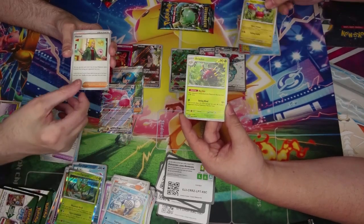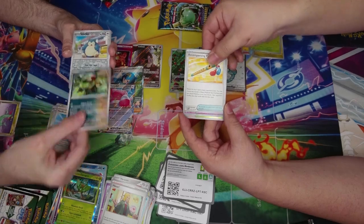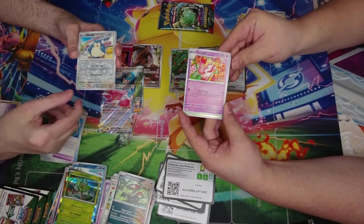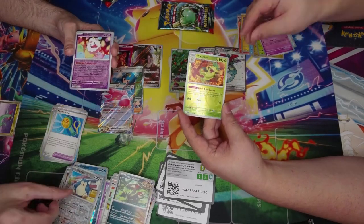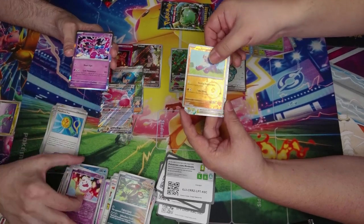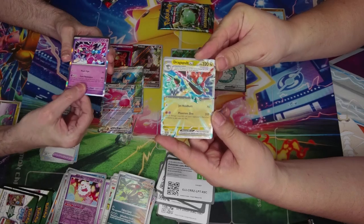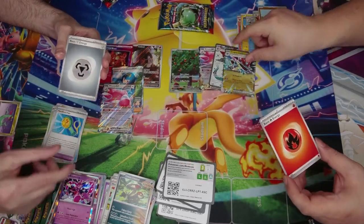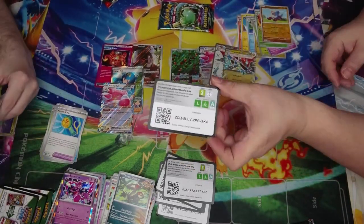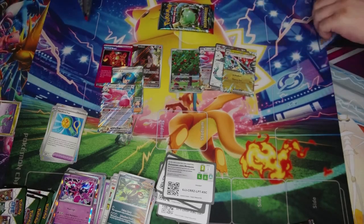The foiling for the new set is going to look cool for the English version. Snorlax! You got a double Dragapult — a full art and another one. Seems pretty good. That's a good ETB.